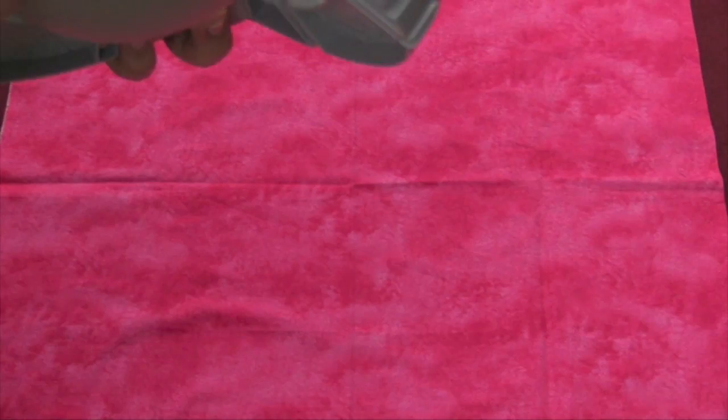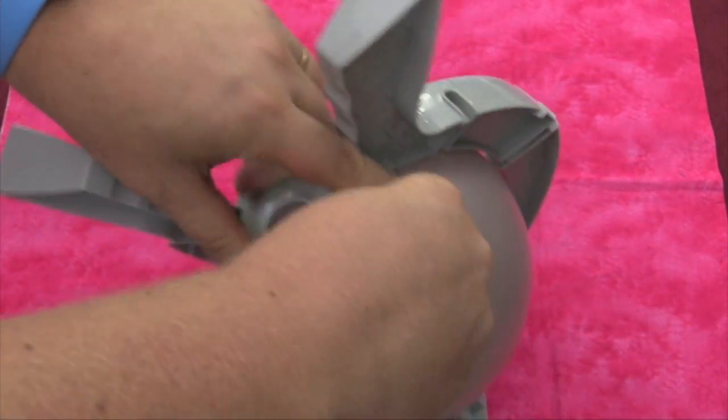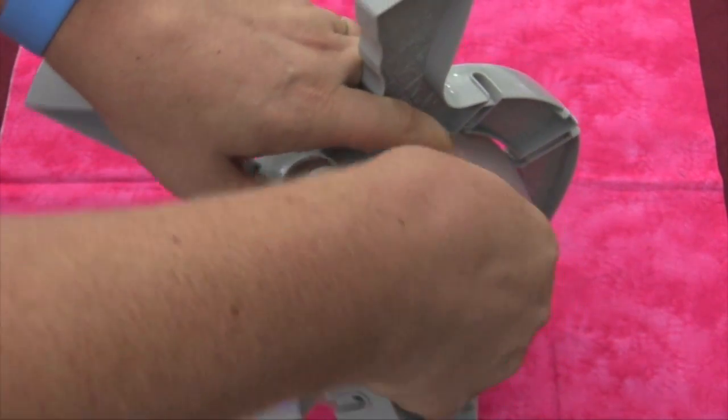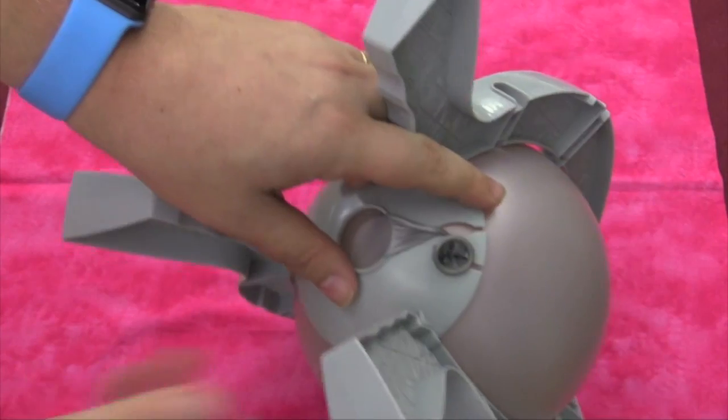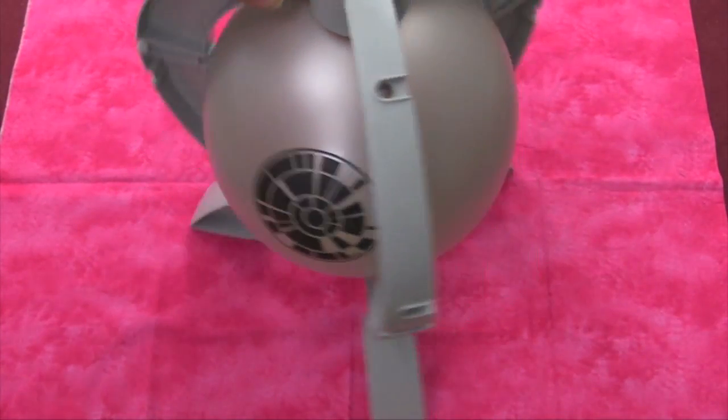It says use an air pump, but I'm going to use my mouth. People always say I'm full of hot air anyway, right? So once I have the balloon up, you don't have to tie it — you just have to kind of wrap it around like that so it sticks out there. And you can see the balloon here has the Death Star symbol on it. We're ready to go.